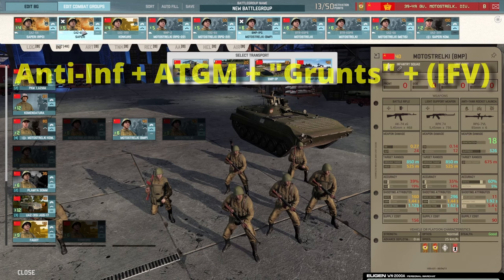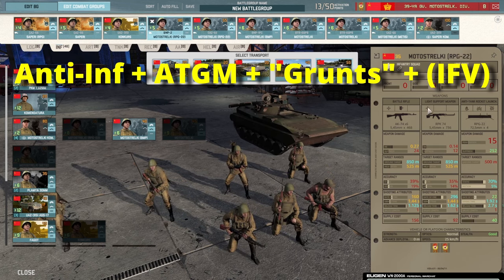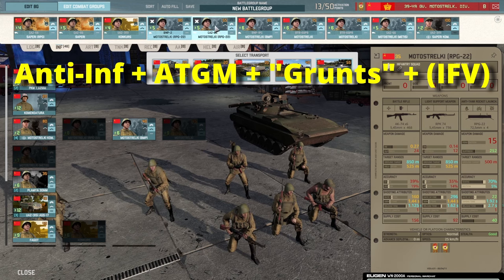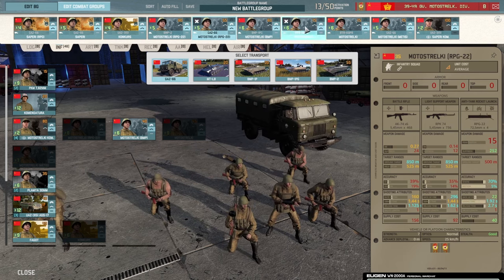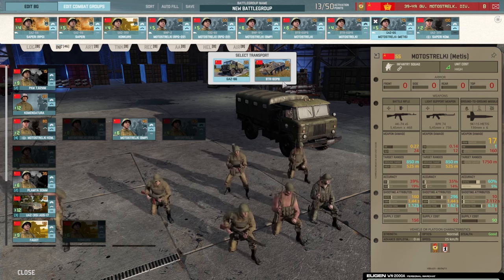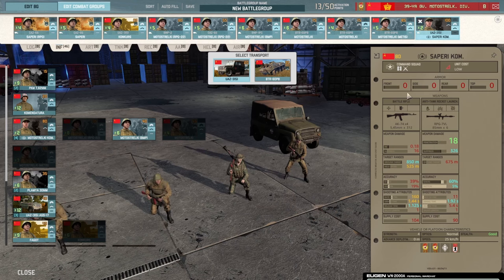You want to cover your bases in the infantry tab. You want anti-infantry, which the Saperi RPO and Saperi cover here. You want ATGMs, which the Conquerors and the Motostrucky Medis cover. You also want baseline infantry with short-range anti-tank like the Motostrucky RPG-22, which should ideally come with IFVs. We have BMP-2s and BMP-1PGs in this division, which is quite nice, plus fast transport options like the Motostrucky in BTR-60s and a Saperi leader unit.